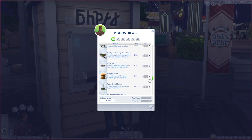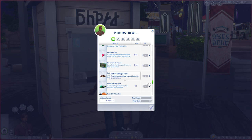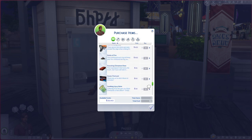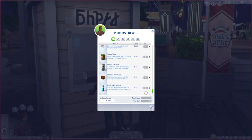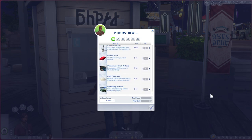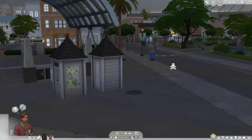Hopefully this mod could also be updated after Horse Ranch releases, because then it would be nice if our sims could buy supplies from this kiosk for their horses, goats, and sheep — just more reason to place those around Chestnut Ridge.